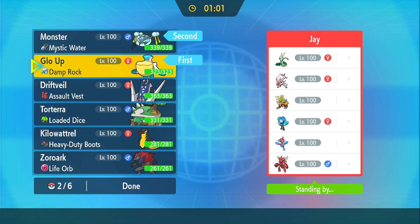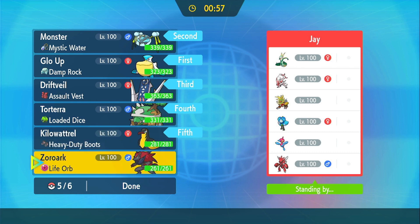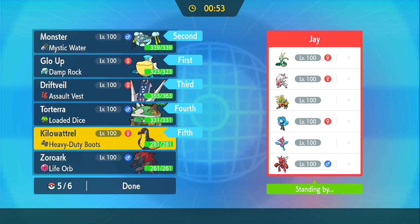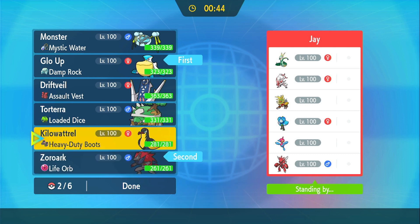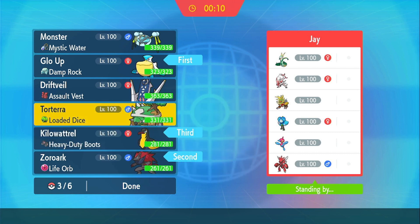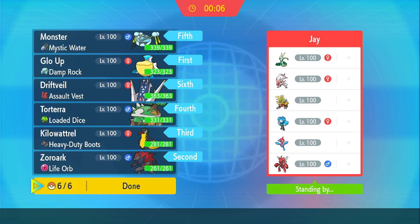I'm obviously just going to lead with this to get the rain up — always just get the rain up. What do I want Zoroark to be? What would be the most useful thing for it to be? Maybe I'll make it my Duraludon. Let's see how that goes — I'll make it the Duraludon.